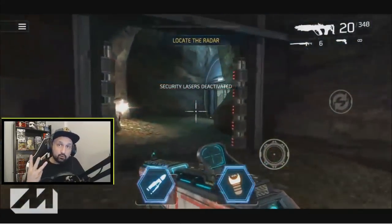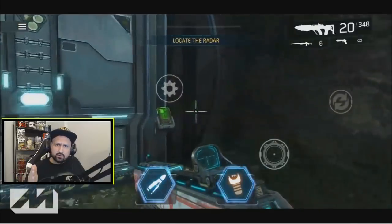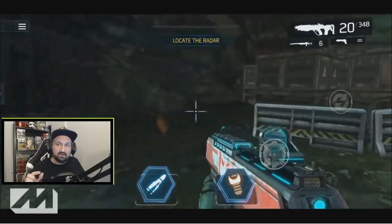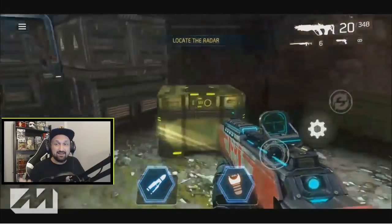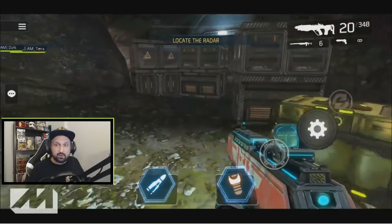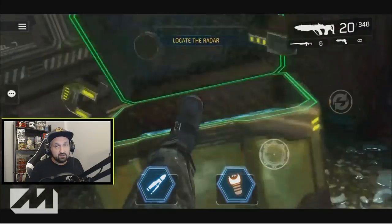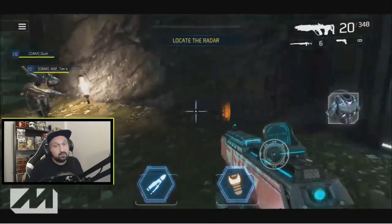There is a third loot box hidden in the dungeon. You know that door when you first get there to reach the teleporter room? Look to your right — there is a hidden passage and there's a loot box right there behind the crates. Not a lot of people know about that. Just look on your right just before the teleporter room and you'll get the third box.